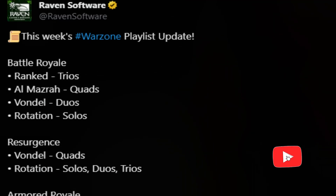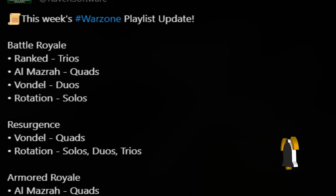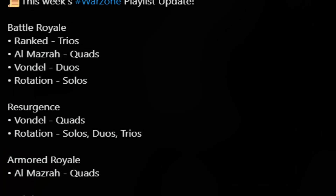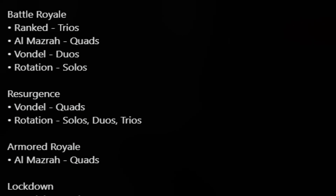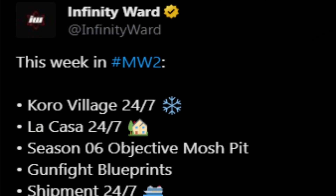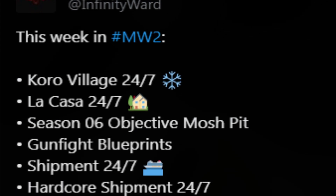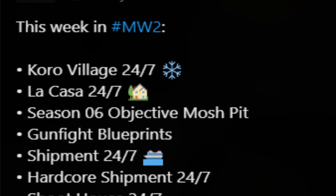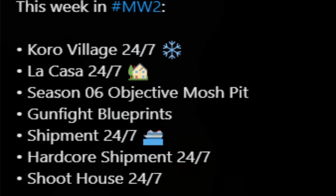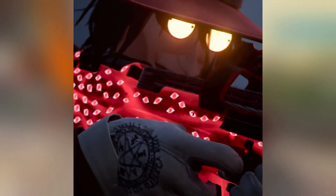We also have a brand new playlist update for this week. For Warzone, we got Battle Royale ranked trios, Al Mazra quads, Vondal duos, and rotation solos. Resurgence has Vondal quads, rotation solos, duos and trios. Armored Royale in quads out of Al Mazra, and Lockdown is back with Vondal quads. For the multiplayer playlist, we have Coral Village and La Casa 24/7, Season 6 Objective Mosh Pit, Gunfight Blueprints, and Shipment, Hardcore Shipment, and Shoothouse are all back 24/7 — great for leveling up, getting Orion Camo, or reaching max level for the Milsim Operator.